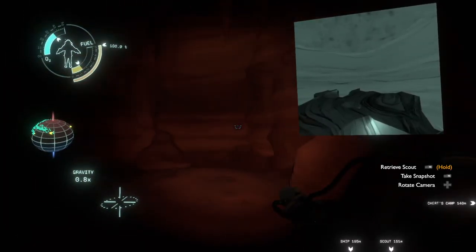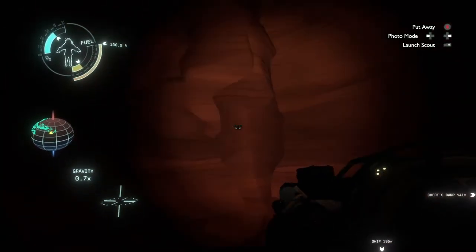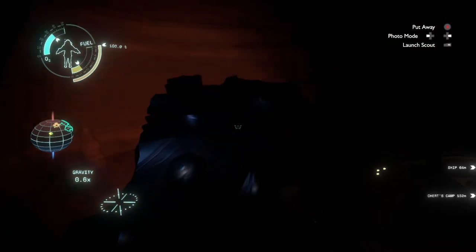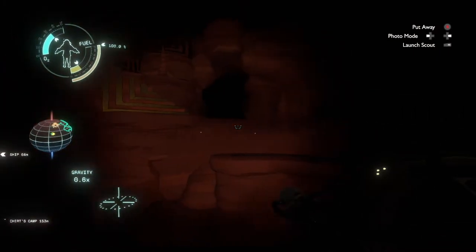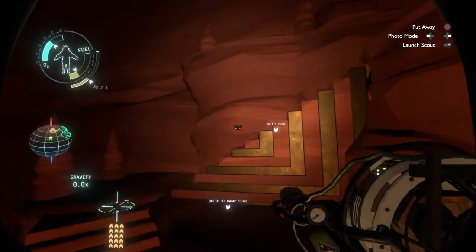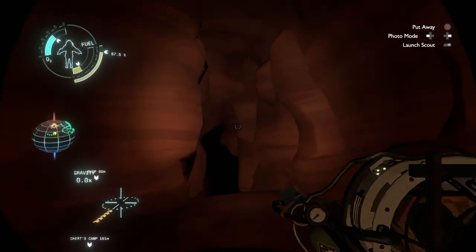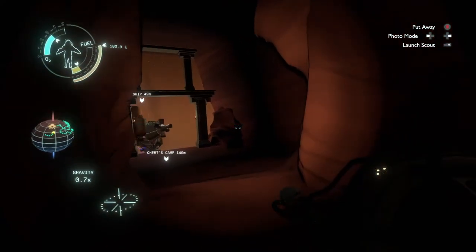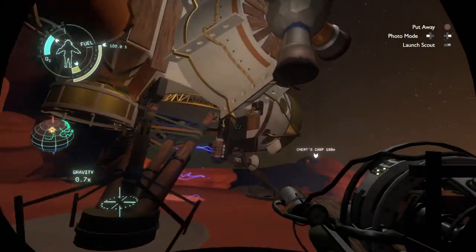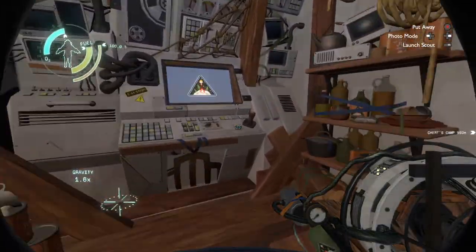So maybe that'll help me somewhere else. Now this is a place I can get out of — I know where I am. My ship is parked up here, I believe. There's my ship. I could have looked at the map markers as well. So that was an exciting breakthrough — we finally understand the quantum cave.